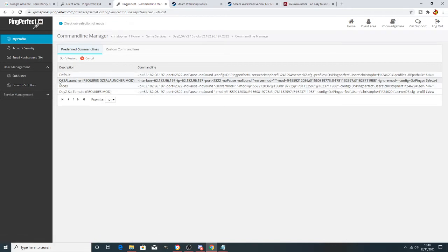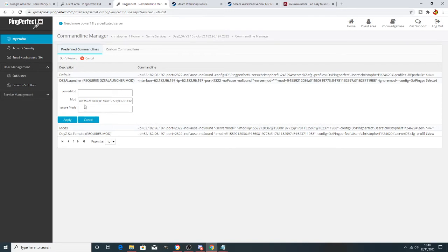On the right-hand side, select the DayZ launcher version — make sure it says that, as that's where we input our mods. I've already got a couple in there. All you need to do is add a semicolon at the end of the existing entry and paste in the new mod number. On the first time, mods don't come with a semicolon, so if your mods aren't working make sure the semicolon is in there. Add the semicolon, paste the number in, and press Apply.